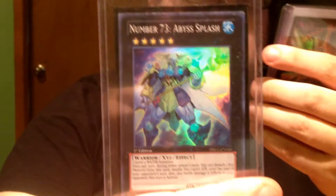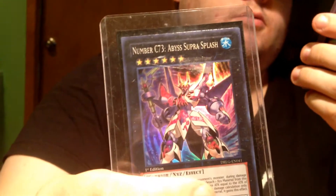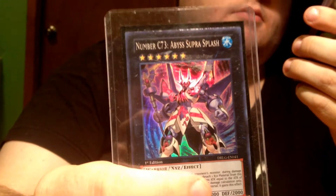Number 73, Abyss Splash — so that's one. Chaos 73, Supra Splash — another awesome card.